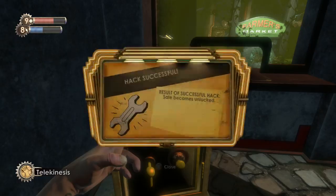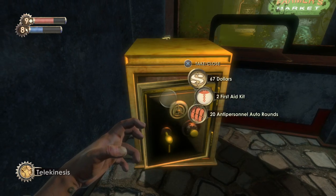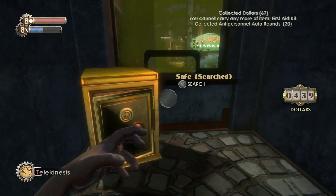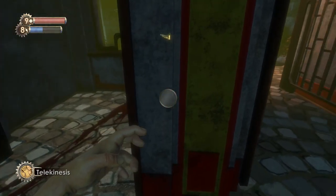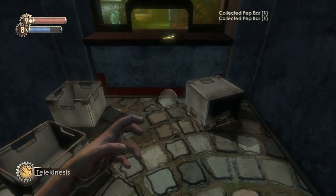Let's open the safe with an auto-hack. Maybe there's an auto-hack inside — no, of course not. So now we got two first aid kits. I'm going to just heal up and get one of those. I don't think there's anything else in these shacks except for these pet bars, but we don't really need those.